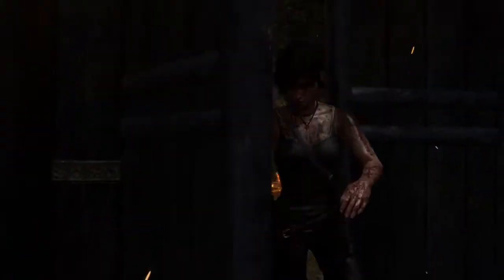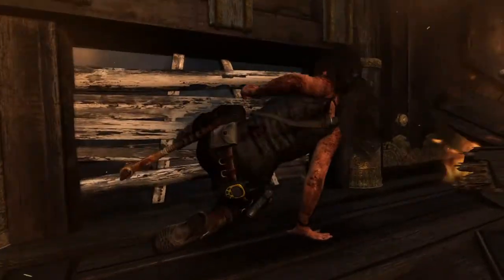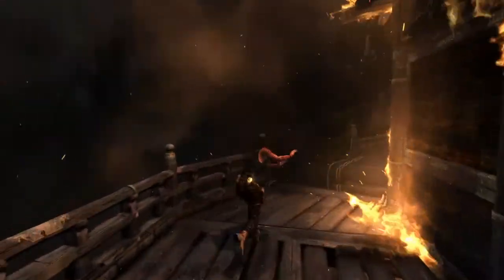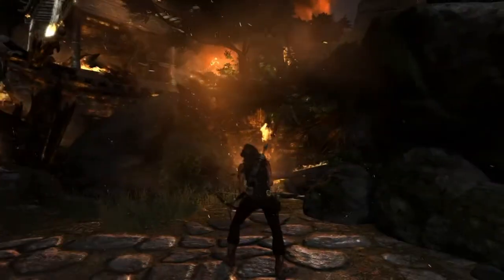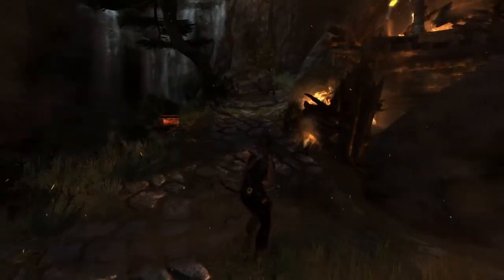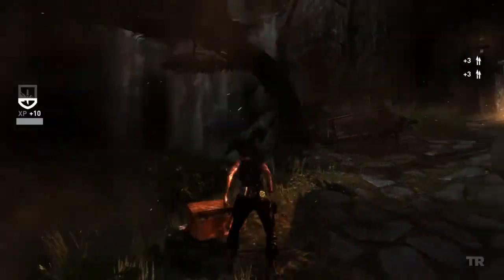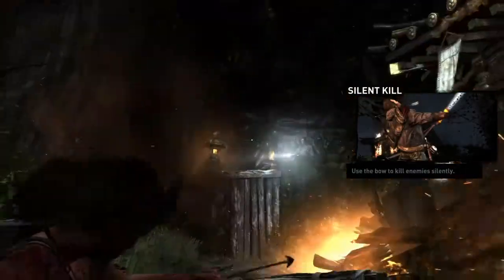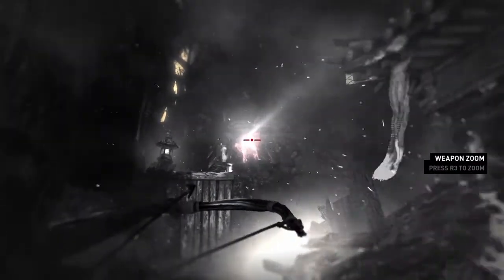Pry this door open. There she is! Burn her out! You're gonna die in there! I know I'm a hot chick, but this is a little too much. Four arrows. Your arrows are your stealth killer weapons.